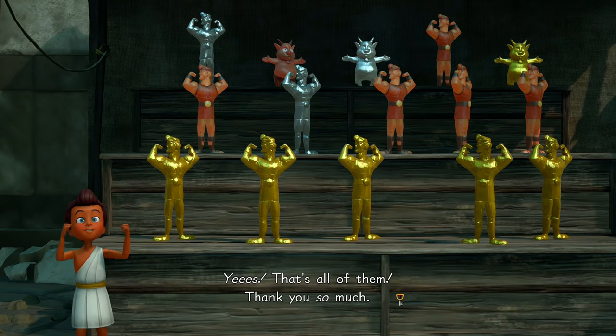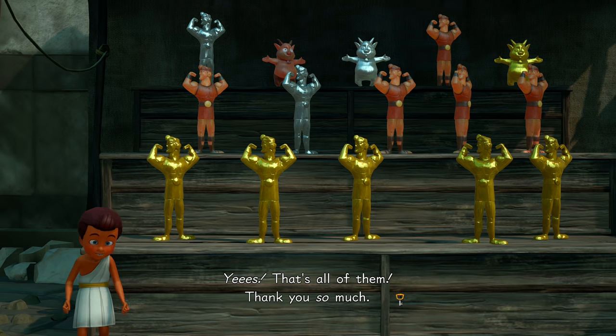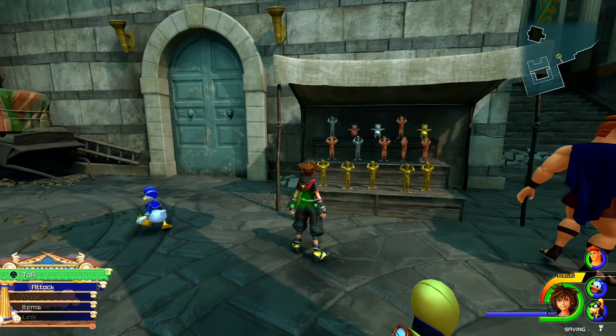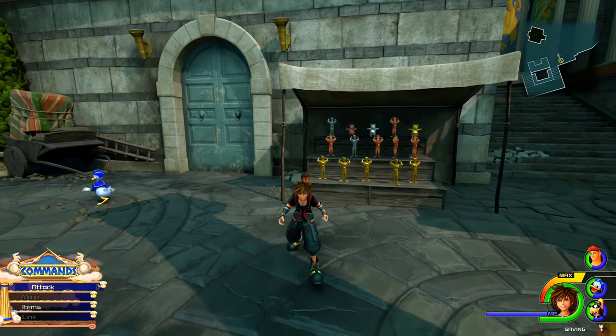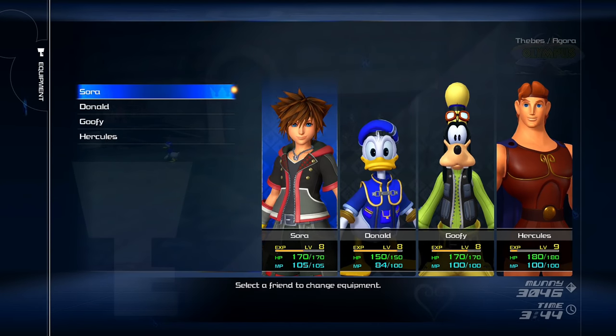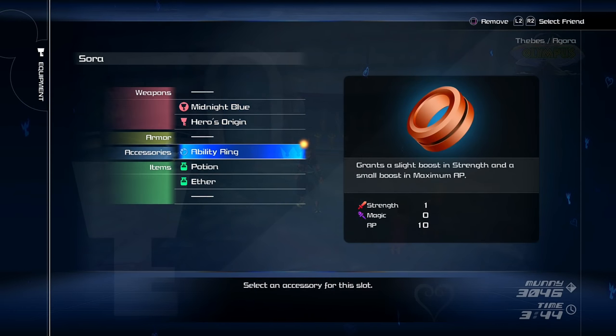Yes! That's all of them! The Hero's Belt grants a moderate boost in defense and small boost in Thunder, Water, and Arrow resistances. It's definitely going to come in handy, especially in the early parts of the game. So we're going to equip this on Sora.